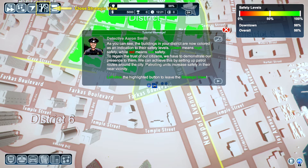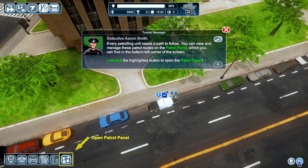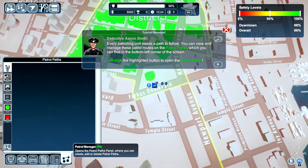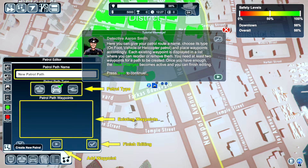Left click the highlighted button to leave the strategy view. Right, okay. Every patrolling unit needs a path to follow — you can view your managed paths in the patrol screen. Left click the highlighted button to open the patrol screen. Creating a new patrol screen — here you can give your patrol route a name. What should we call it? The first patrol route.